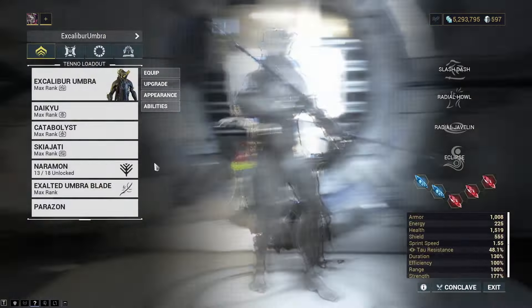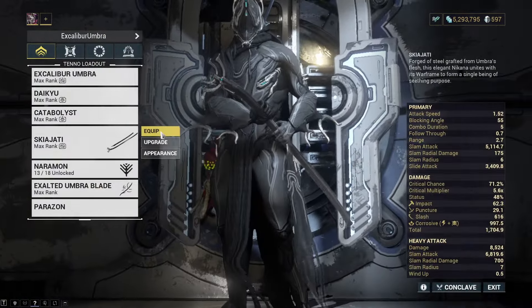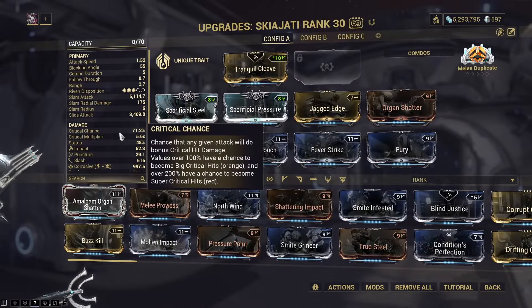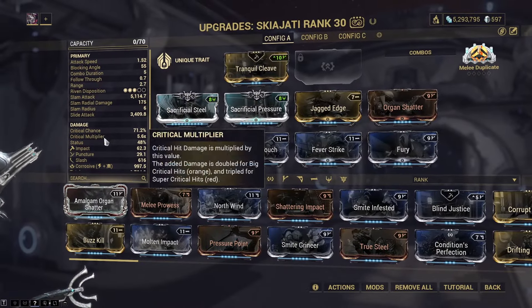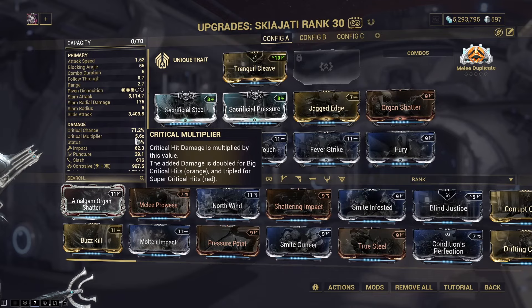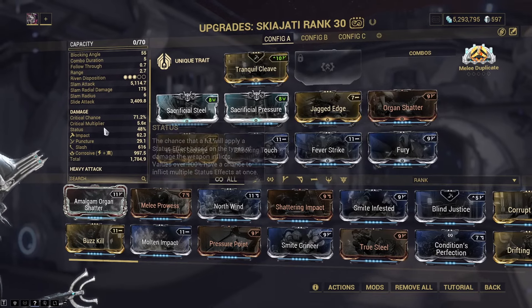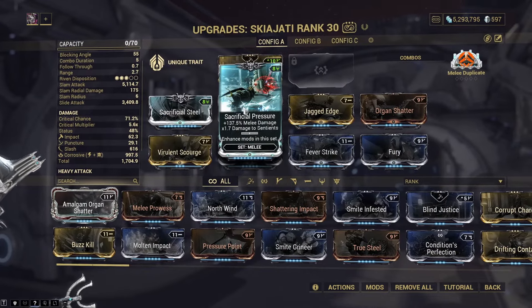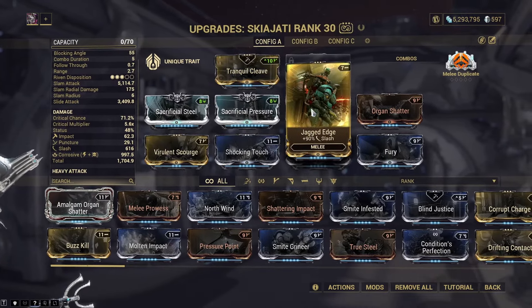On the Skiajati we've got 71% critical chance and a 5.6x multiplier - that's because of the Archon Shards. Otherwise we're equipping critical chance, melee damage, melee mods, slash damage increase, and critical damage.